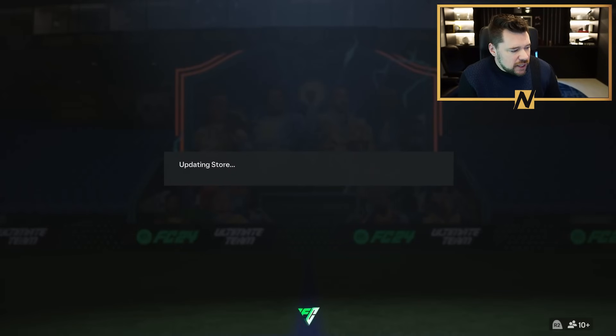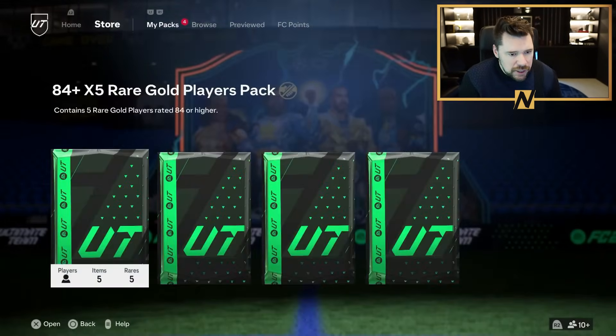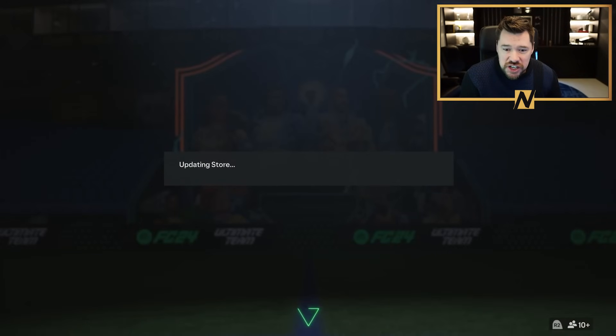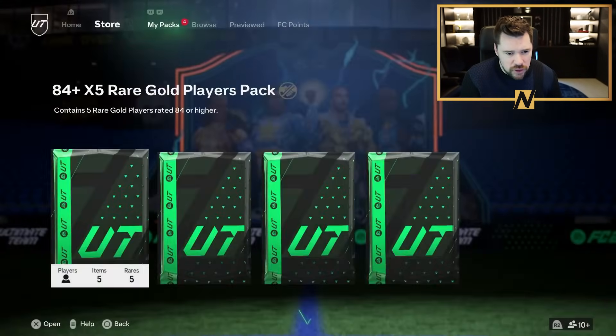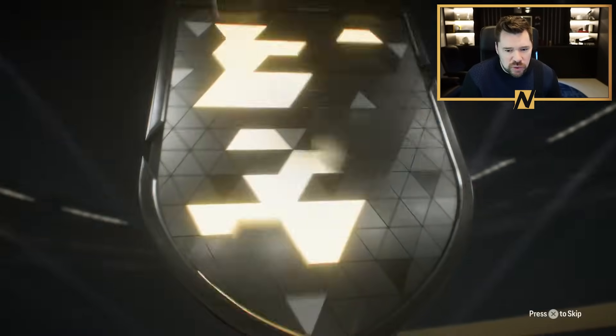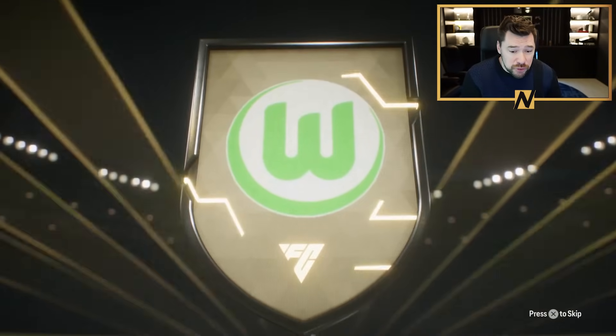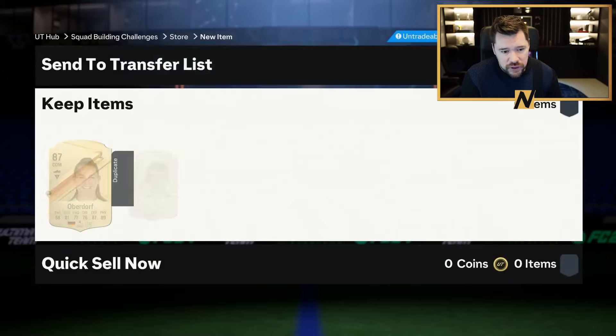I'm going to have to go and put these two into the exchange, and that allows us to go back into pack number two. We now have two more exchange packs as well. Come on EA, give me a special card, give me a beast. We've got German, we've got CDM, we've got Oberdorf. Not a double walkout, but Oberdorf is very nice, and then all 84s outside of that.